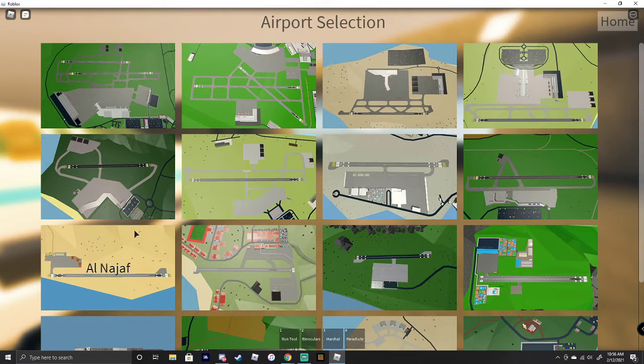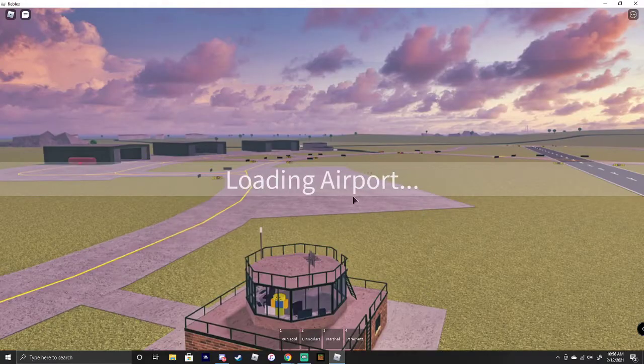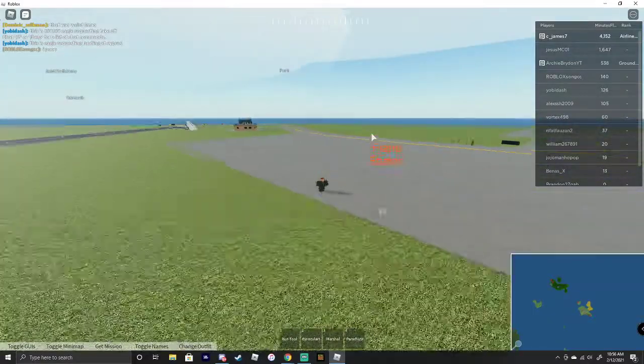Okay guys, so let us just spawn at Rathscampton. Okie dokie guys, we are at Rathscampton. Looks like we got helicopters stuck in the ground right there.